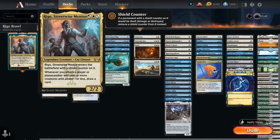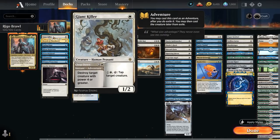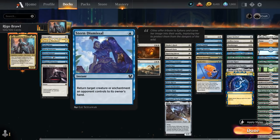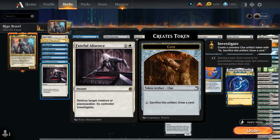Rigo also has hybrid mana so we can play it in a three-color deck, although we're mainly blue-white splashing a few green cards. The deck's interaction includes removal spells: Giant Killer, Swords to Plowshares, and bounce spells in blue with Fading Hope, Silent Departure, Stern Dismissal, Unsummon, and Witness Protection to shrink something into a 1/1. Fateful Absence can deal with creatures or planeswalkers.